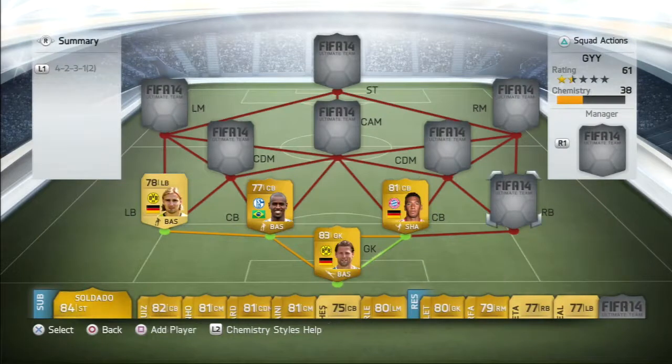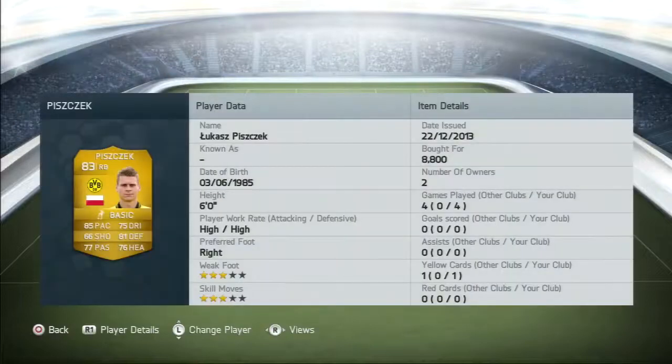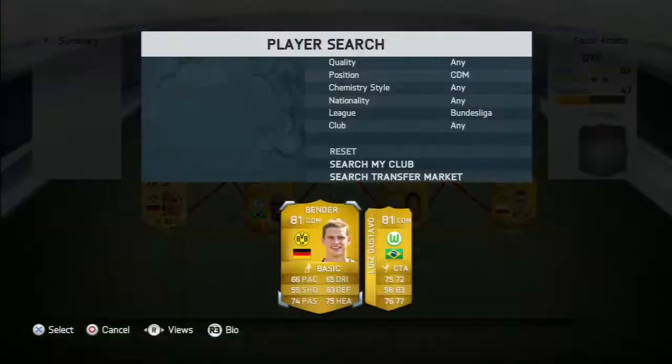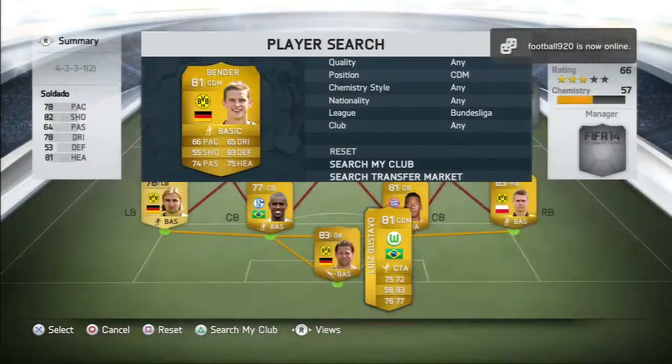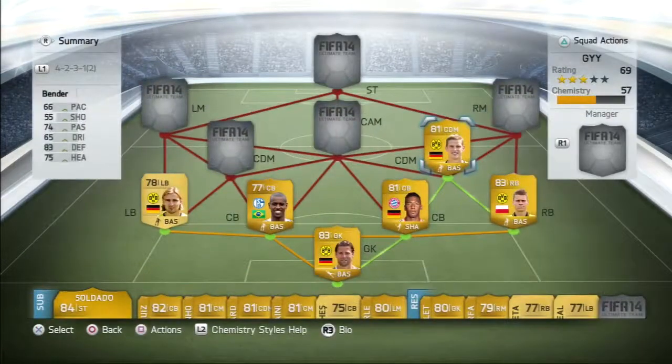At right back we've got Piszczek, another great defender. He cost me 8,800 coins and only played four games with no goals. I did change the squad around quite a lot, so if some players have got more games played than others, that's why.